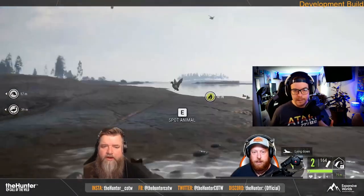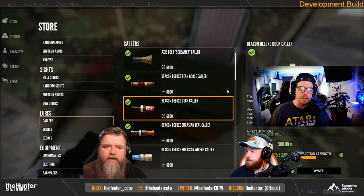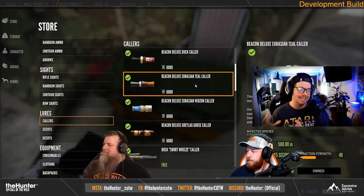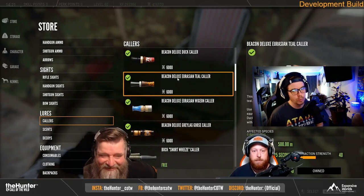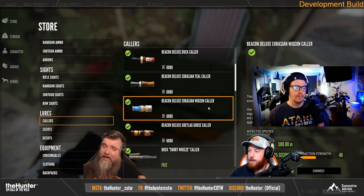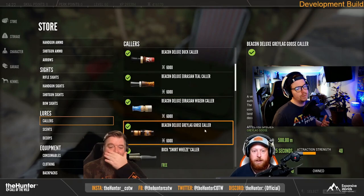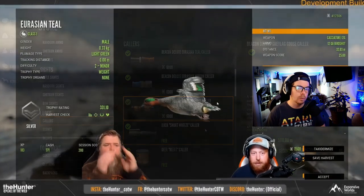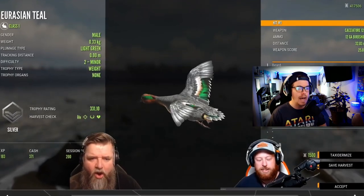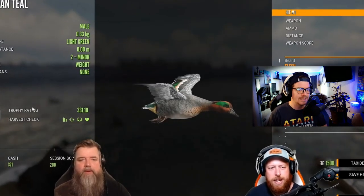They showed us the reflex sight rework. There's a whole bunch of options now — you can change the shape and color of the reticle, and change the lens color and opacity as well. You can change the opacity of both the reticle and the lens itself, changing the entire lens color to pink, yellow, green, blue, or whatever you want. In different types of lighting on the map, at different times of day, that's actually going to come in really handy. I could see myself using a low-opacity yellow lens probably all the time with that sight. Really happy with how that looked.